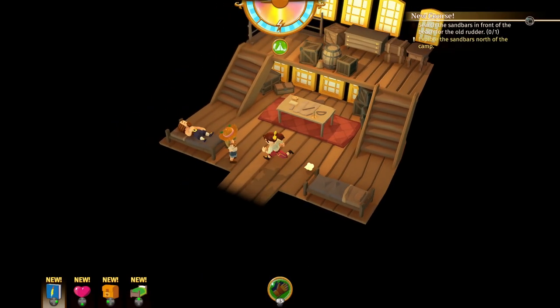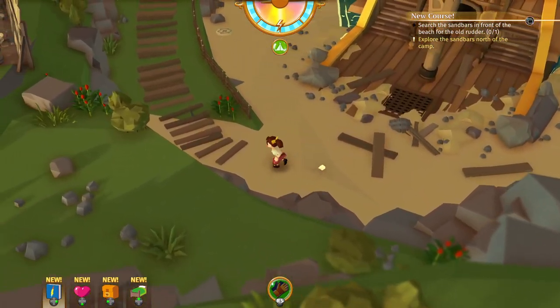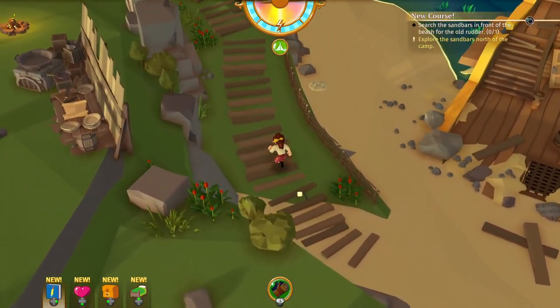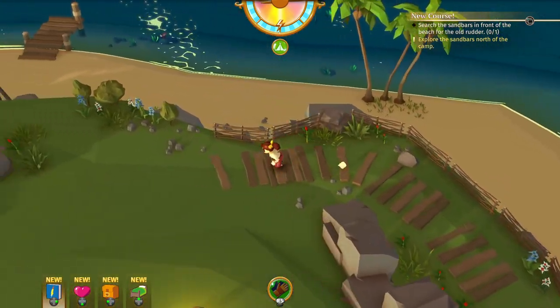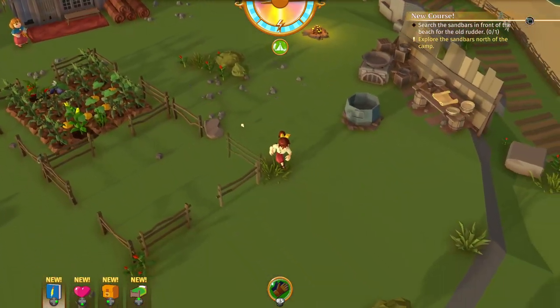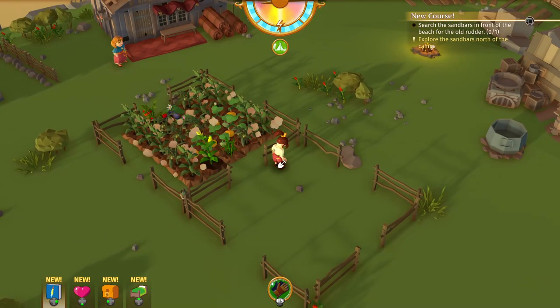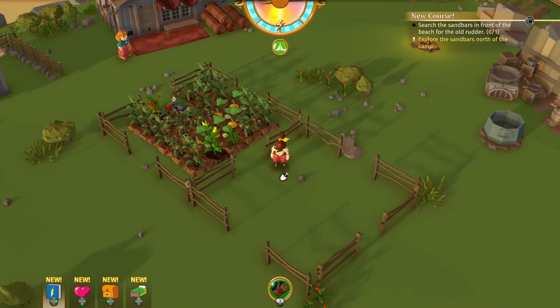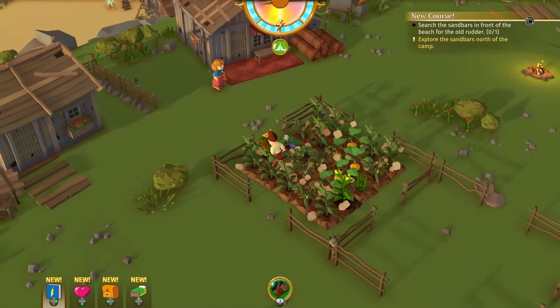Hello everyone and welcome back to Stranded Sails. My name is Melanie. On last episode we got to unlock the ancestor by doing all three pyramid connections to the three islands we've explored so far. Now we have a request to find an old rudder in the sandbars.